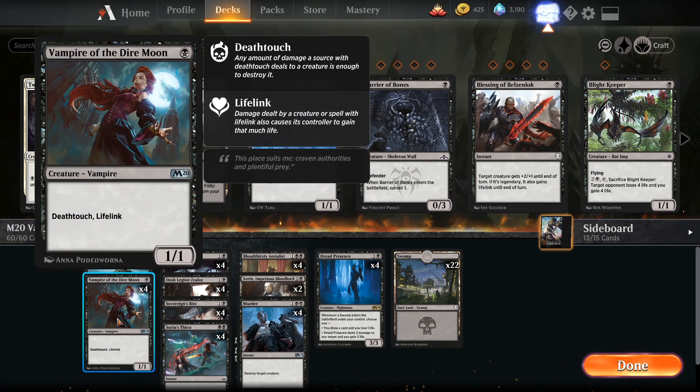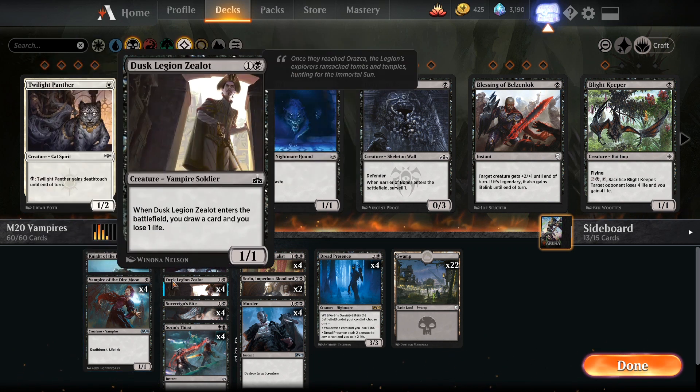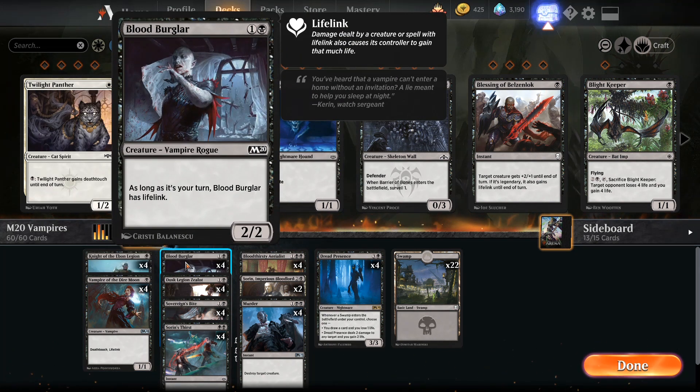Another 1-drop, turn 1 play, is Vampire of the Dire Moon. It's a 1/1 with deathtouch and lifelink. Lifelink is going to be an important bit of synergy on the other cards I'll show you in a moment. Blood Burglar — it's a 2/2 for 2, and it's got lifelink on my turn. Besides that, it's a chump blocker. Again, lifelink will be important coming up. Full playset.